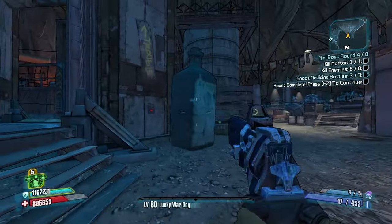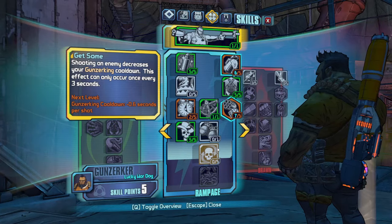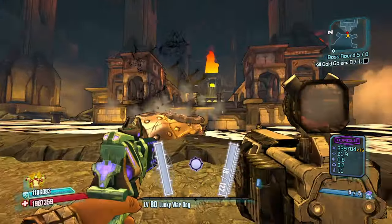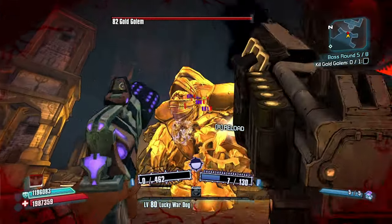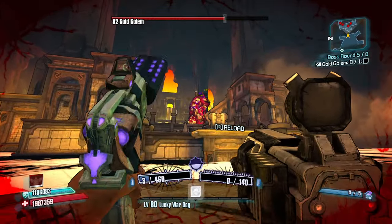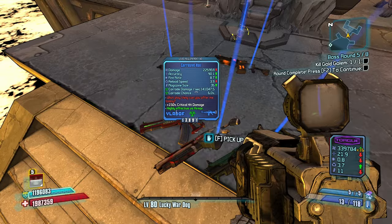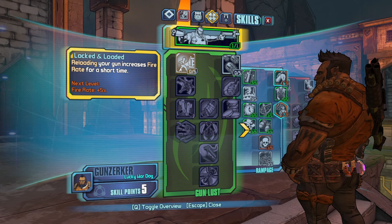Crack a bottle — amp shield, adaptive shield. Let's take an adaptive shield. Five more points: double my grenades, I'm Ready Already, and then Get Some — shotgun damage. That's a Hydra with a Torg grip, a Hail, a Jolly Roger, a Deputy's Badge. Let's start heading into Money Shot. Reloading increases weapon swap speed and critical hit damage — critical hit damage might be nice for this boss.